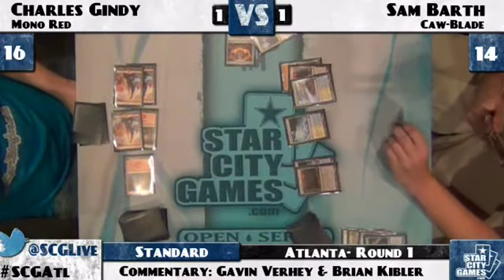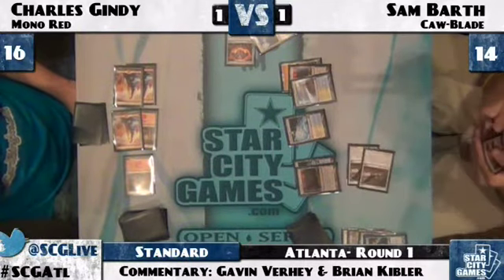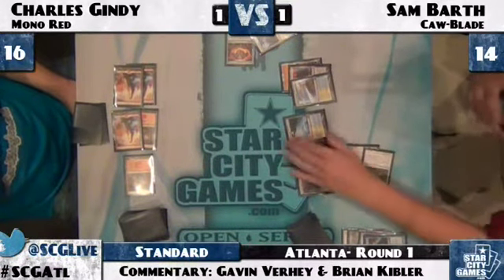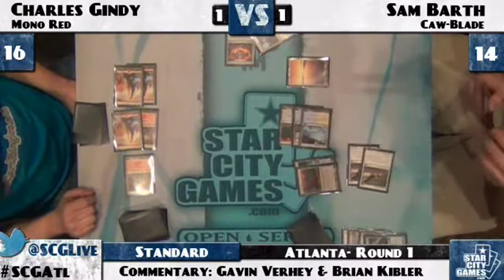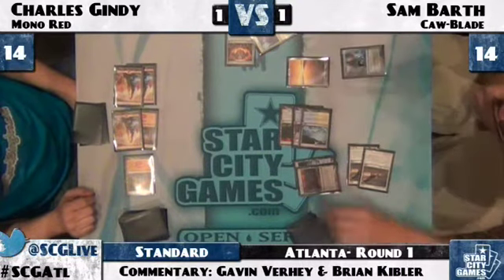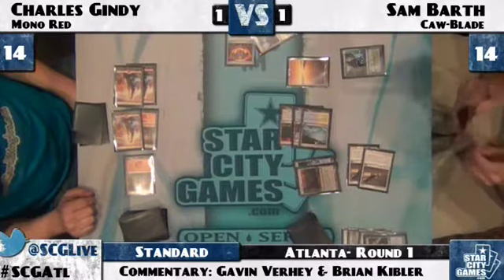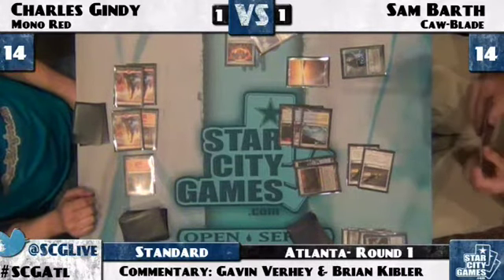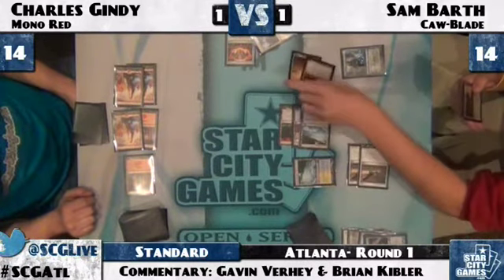He needs to draw like another Hero or something here to have a chance — like a Banefire and ten lands. Chandra Nalaar would be a great draw. New Chandra would be a pretty sweet card for him right here. Jace Beleren comes out for Sam. New Chandra — ping, ping, kill your Hawk, kill your Hawk, kill you, kill you. One more land, Chandra, Blaze — is this something you could do? That wouldn't even be that exciting.